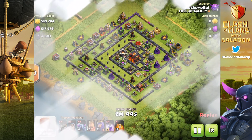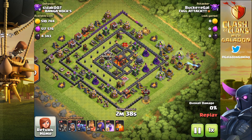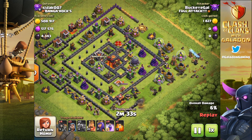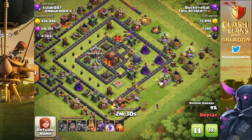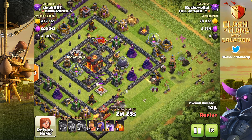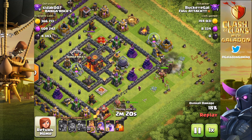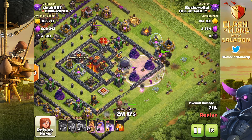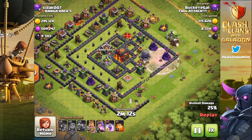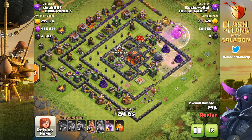A lot of Town Hall 9 players are specifically focused on farming dark elixir. Buckeye Gal is an example of a player who has a lot of elixir right now — she said she's overflowing with it, so she trains up a bunch of PEKKAs. Not quite deka-PEKKA, not quite my favorite strategy, but pretty solid nonetheless. You can see she's got over 4,000 dark elixir that she wants to get to, and the PEKKAs are doing a great job.